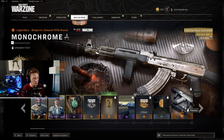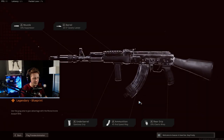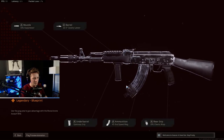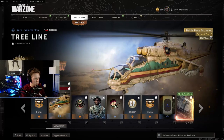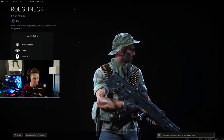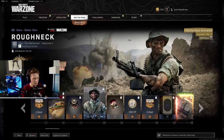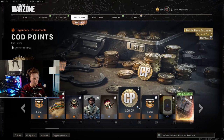Here's our first blueprint, which is Assault Rifle Bravo called Monochrome. Thing's pretty clean. AK-47. Double XP. Vehicle skin for the helicopter. Another emblem. Here's Baker and Roughneck — it's kind of scary.